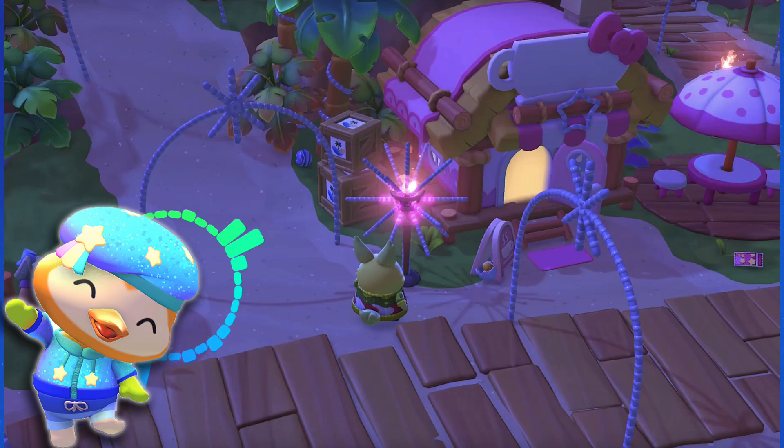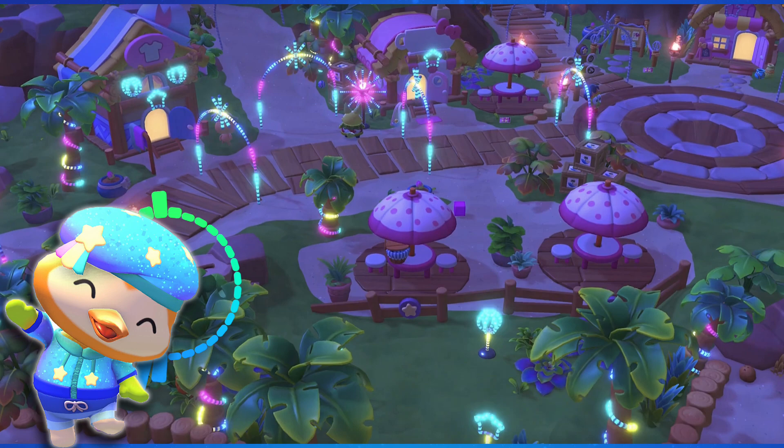We see the player go up to one of these starbursts and it looks like they may be putting the lightbulb into it, and as they do, the entire resort lights up. I wonder if we're going to see this around the island or just in the main resort area — that will be using the lightbulbs to actually restore the light.